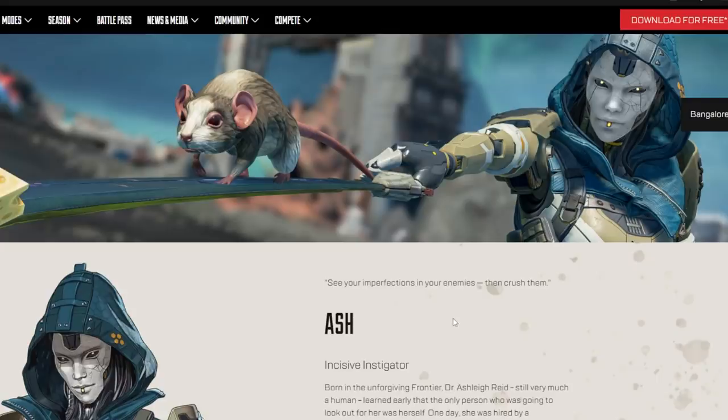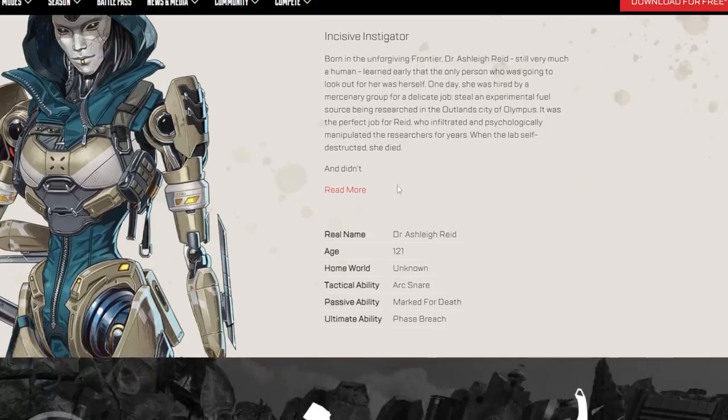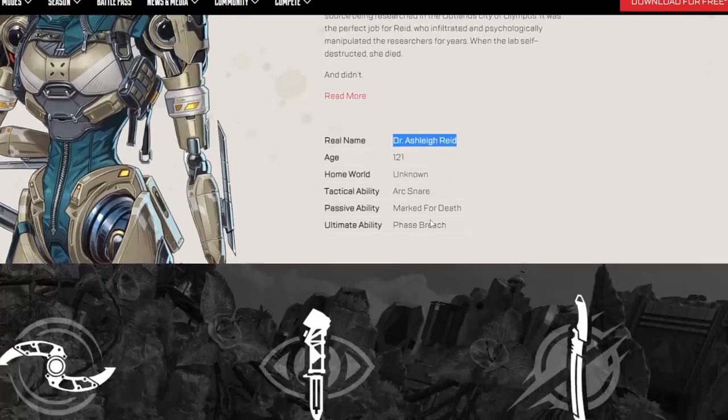There is the Ash character page — this is a very cool picture. I love the way that she has her little cracked face plate. She's 121 years old. I was a little bit wrong — she's not 300 years old, she's 121. Real name: Dr. Ashley Reed. Let's have a look at her abilities.